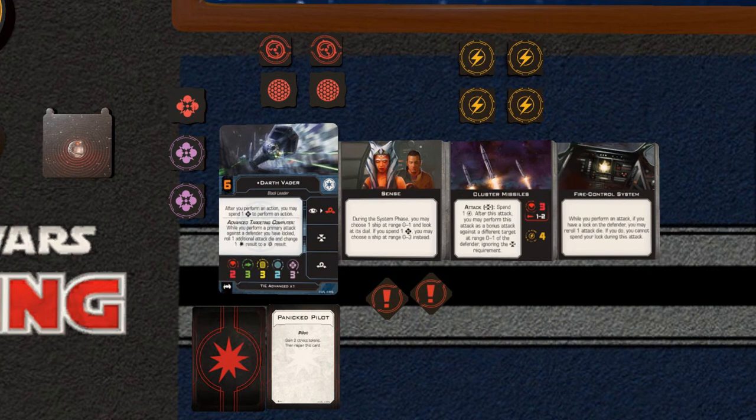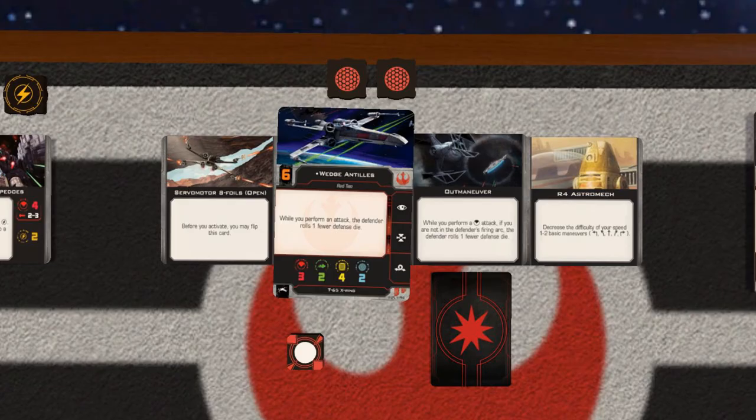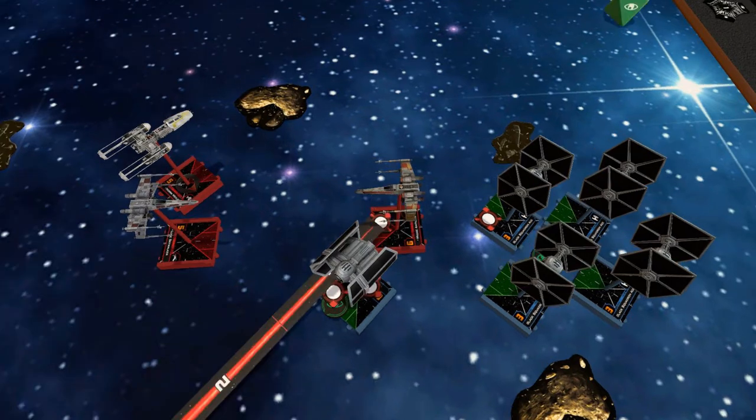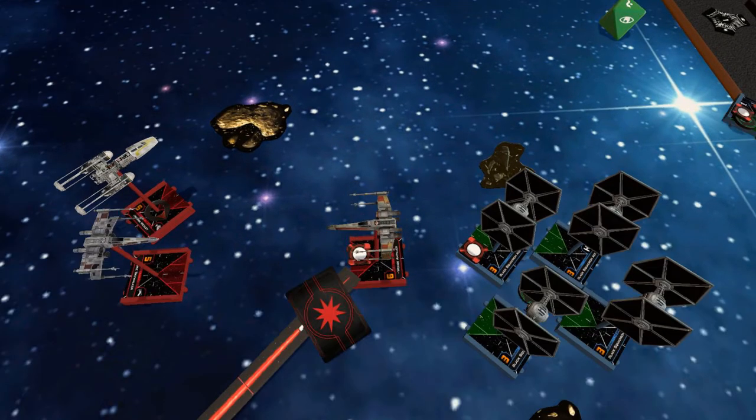This is a severe hit to Vader and the Imperials. Wedge has also been badly damaged, losing all of his shields and taking one damage. But he has more hull points than Vader, so he might be okay despite the TIE Swarm coming at him. Now Wedge does a Talon roll, which puts him directly behind the ionized Vader. He fires! He hits! That is it for Darth Vader — he is already out of this game!